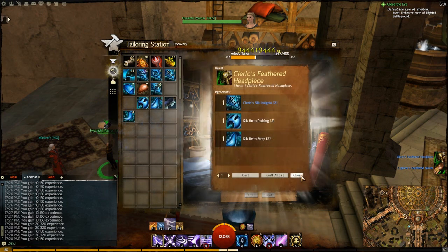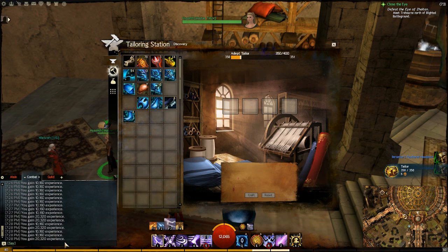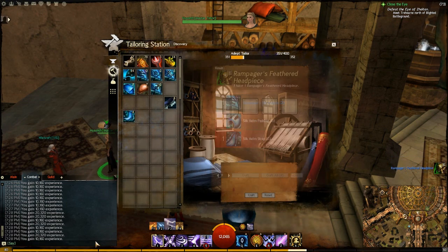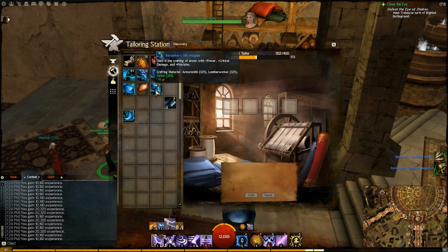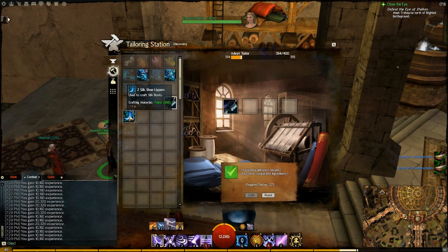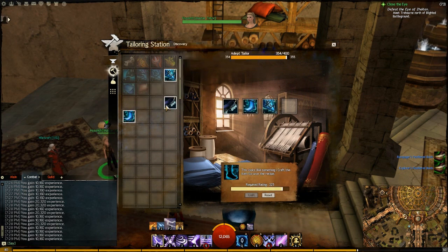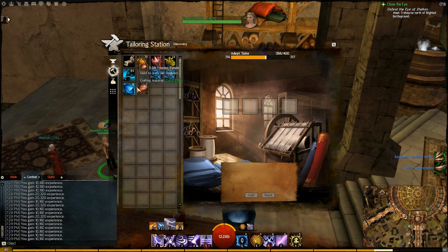Now that gloves are done, we move on to the helmet. A few more insignias for the helmet, then on to another piece of equipment. You can see in my combat chat I've set the XP tab — even though I'm level 80 I keep gaining XP, and every time I level up it gives me a skill point which can be used to buy some crafting materials. My crafting is almost at 400.